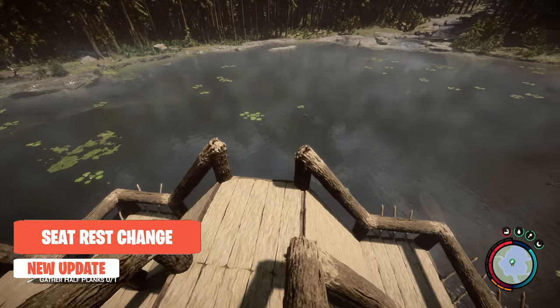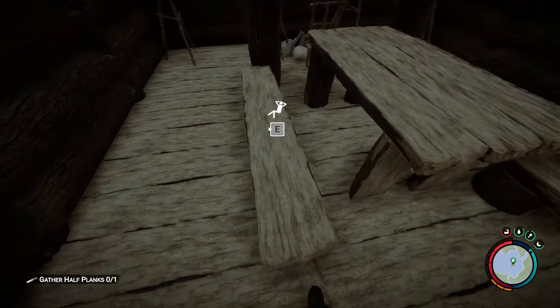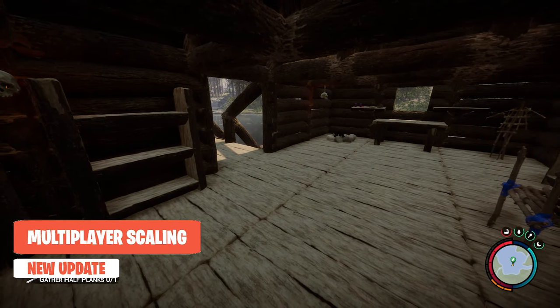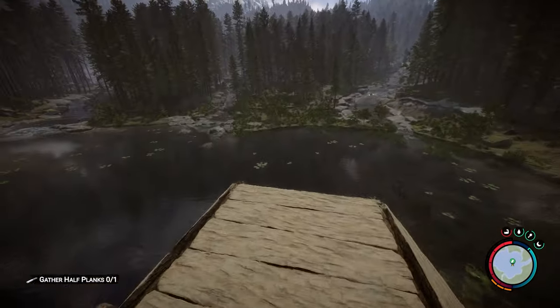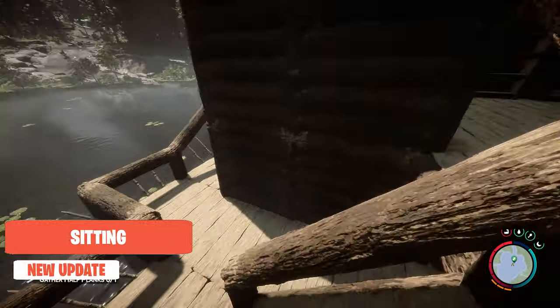I'm also excited to see that they boosted seat rest by 0.3 to 0.7 — I think it could go up a little bit more. Before, when you would sit in a chair, it would not even move the bar and I'd have to sit there for five to ten minutes to max it out. It's noticeable now. An important thing for people playing multiplayer — creepers, depending on the amount of players in your server, have increased health. So just be aware that when you're playing in a large server the creepers will have scaled health based on how many players are present.